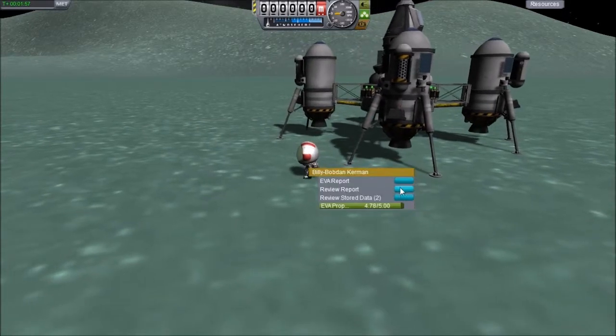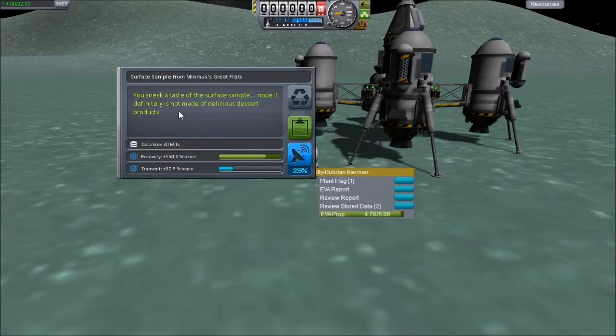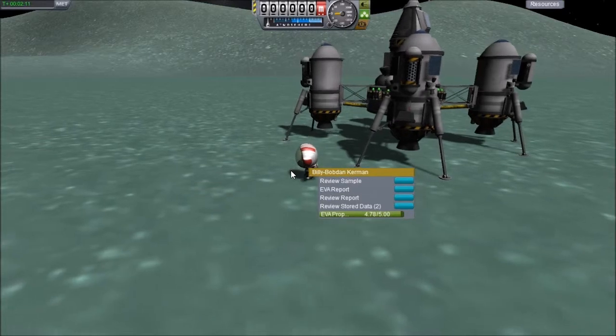So let's take a surface sample. EVA report — no. Surface sample — you sneak a taste of the surface sample. It is definitely not made of delicious dessert products. Alright, so we got that.